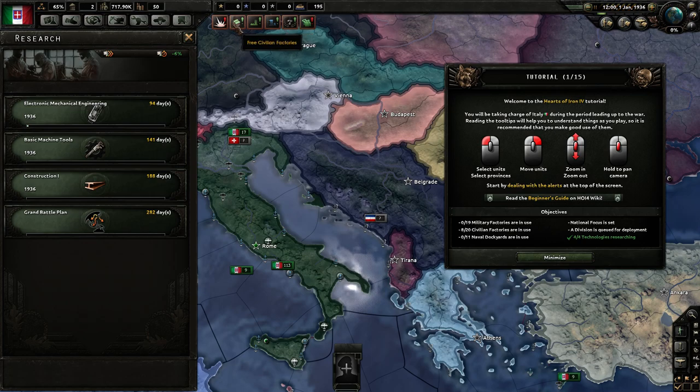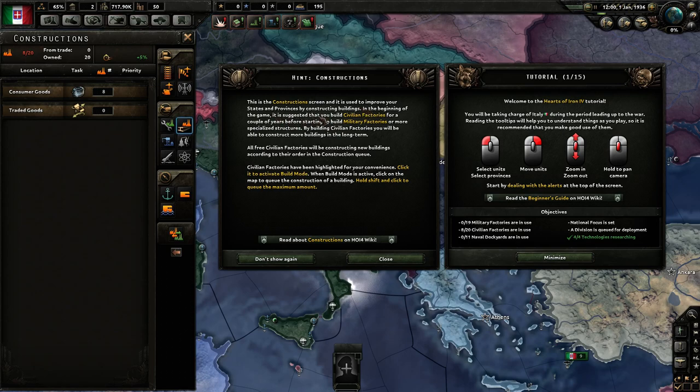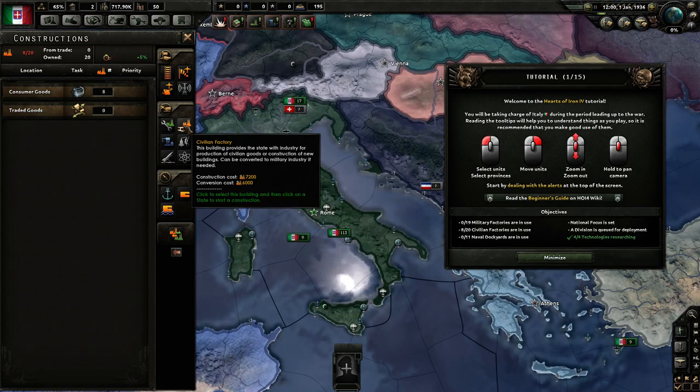Next up: we need to build three civilian factories. This is the construction screen, used to improve your states and provinces by constructing buildings. In the beginning of the game it is suggested that you build civilian factories for a couple of years before starting to build military factories or more specialized structures. By building civilian factories you will be able to construct more buildings in the long term. All three civilian factories will be constructing new buildings according to the order in the construction queue. They say to build civilian factories, which is absolutely true — if you build civilian factories first, you'll have more production means to build military factories later.